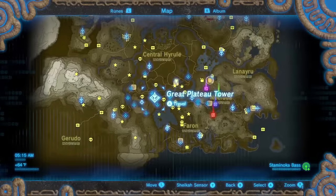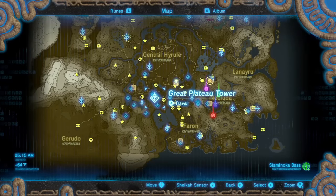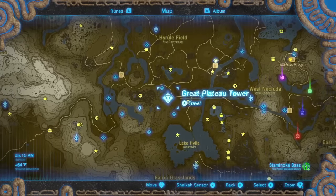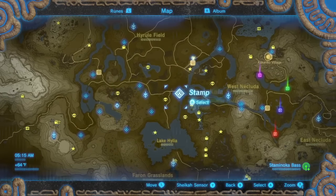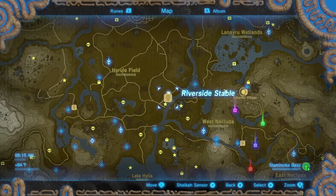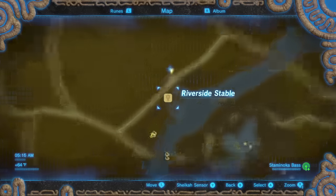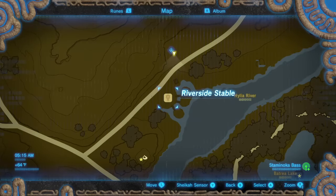We're going to start as always at the Great Plateau Tower, in case you haven't finished your entire map. From there, go east until you hit the river, then go north until you get to the Riverside Stable. We'll zoom in to give you more context and then do a final zoom to show you exactly where the Riverside Stable is.